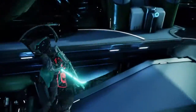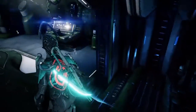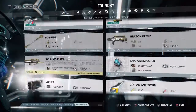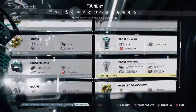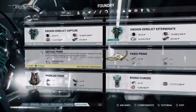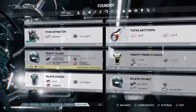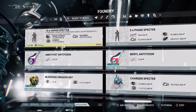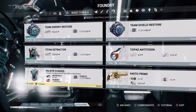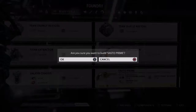I'm walking down to my foundry and I'm going to show you guys where the whole blueprint is. It turns out I was looking in the hall area, which took a bit longer to find. So then I came to my senses, went down to 'ready to build,' and there it is — Vasto Prime fully set, ready to build.